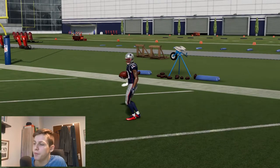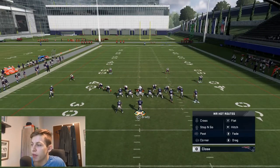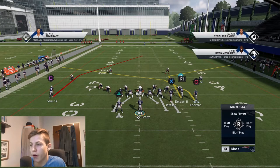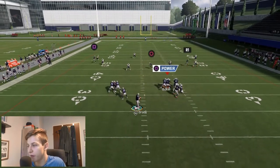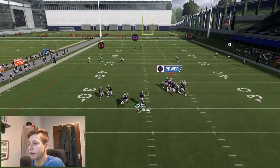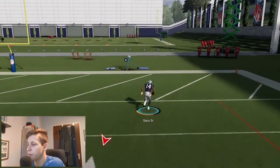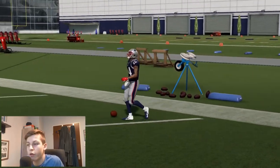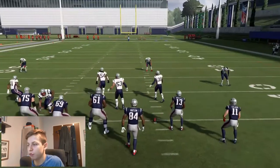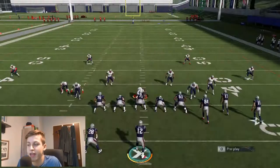Another way to beat Cover 3 is to call Wide Receiver Post and then put R1 on a corner route. I don't think it's going to work as well when I have the bunch to the wide side. I'm going to show you this also later against the bunch. Yeah, it doesn't work at all — that's covered, that's not going to happen online, this is a pick. So for this play, what I would do is make sure I have the bunch to the short side of the field and then run this play.